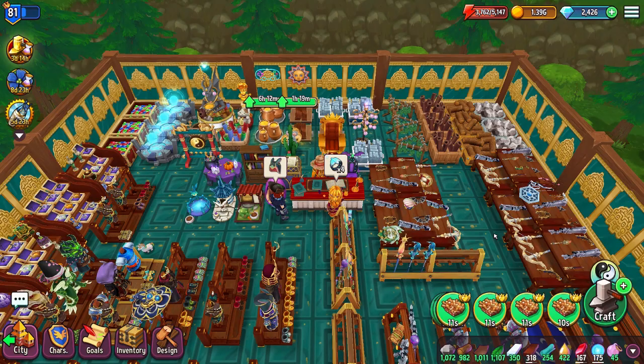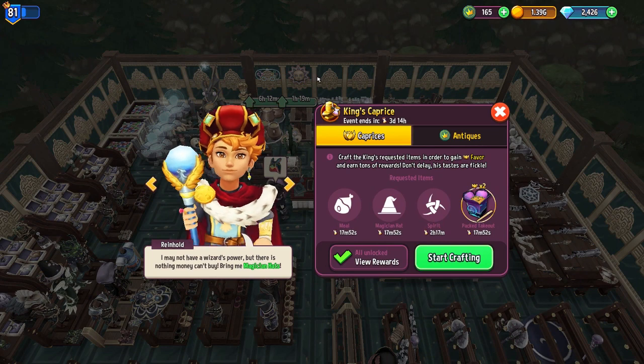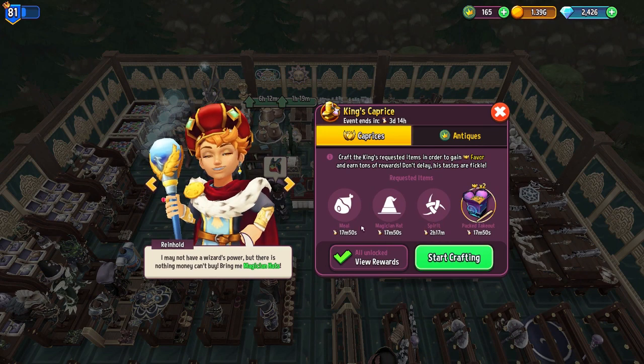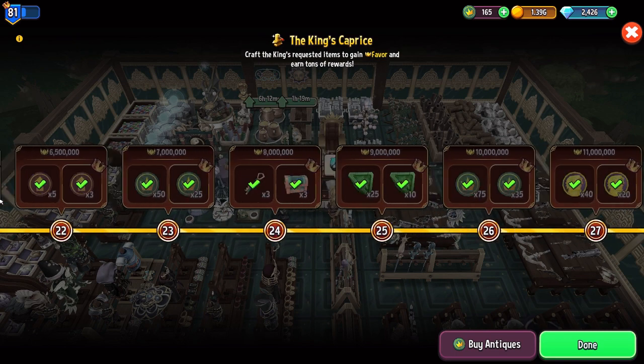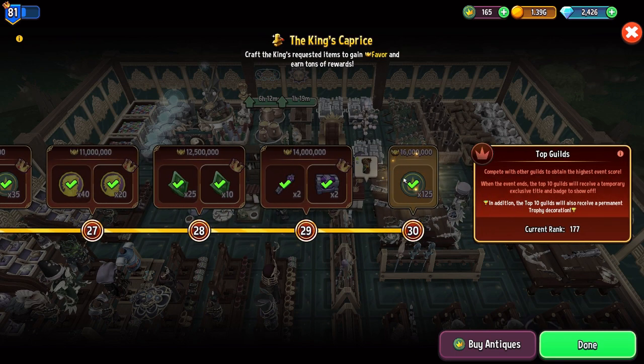Hey, it's Free Falcon. Today we're going to be covering a few things. We're going to primarily be looking at what we're wanting to do during the King's Caprice. The obvious thing is we just want to make sure that we're inside of our guild and that we're finishing up the mission here.